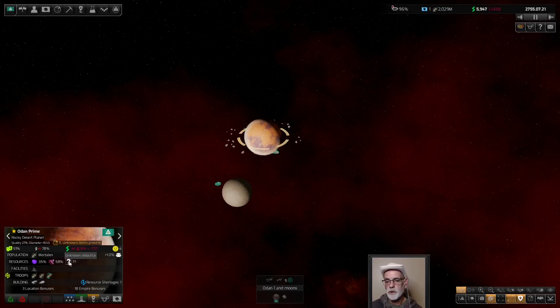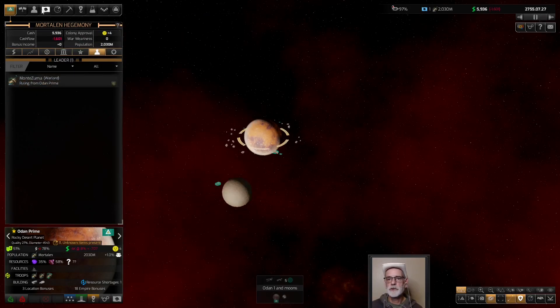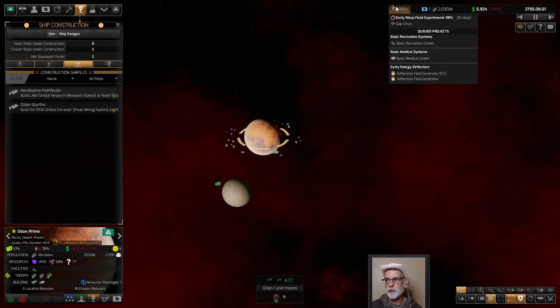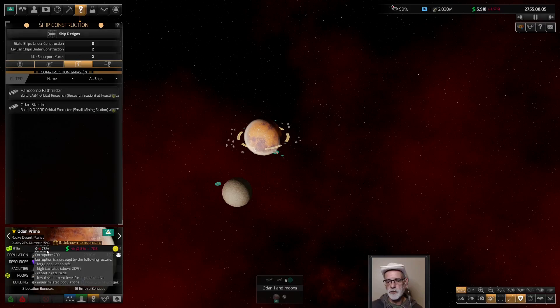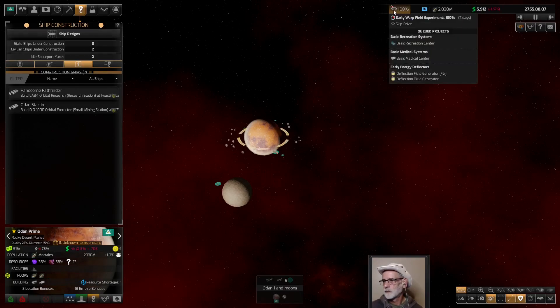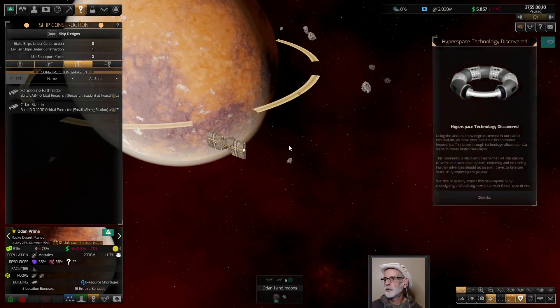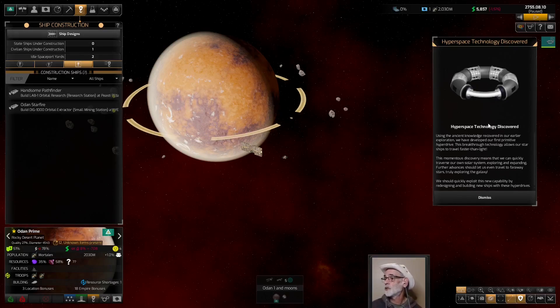We still have unknown items at home world - yes, I'm aware of that. And we're almost done with warp fields. We'll build up the warp fields and we'll bring it on. Get this number under control if we can. Two days left. Hyperspace technology discovered! Using the ancient knowledge uncovered in our earlier exploration, we have developed our very first primitive hyperdrive. This breakthrough technology allows our starships to travel faster than light.